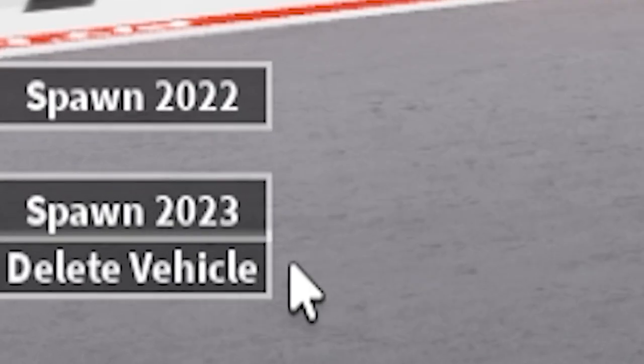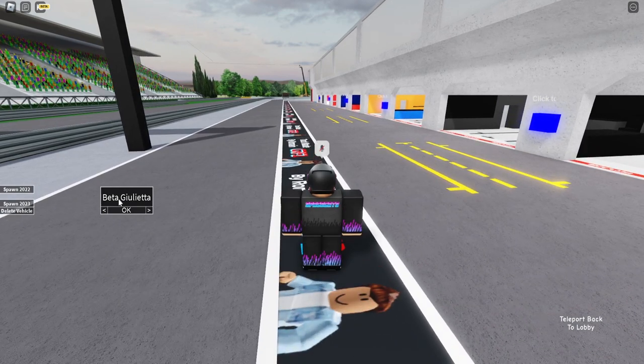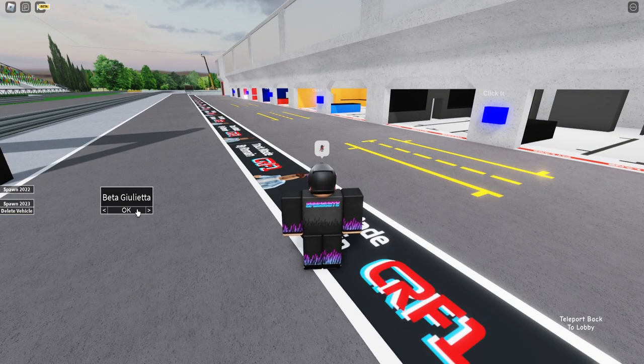On the left of the screen there are two buttons: Spawn 2022 and Spawn 2023. We're going to be looking at all the cars. First car is the Beta Giulietta, which is basically the Alfa Romeo.